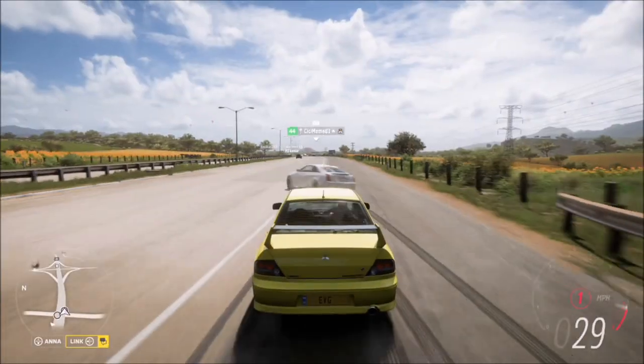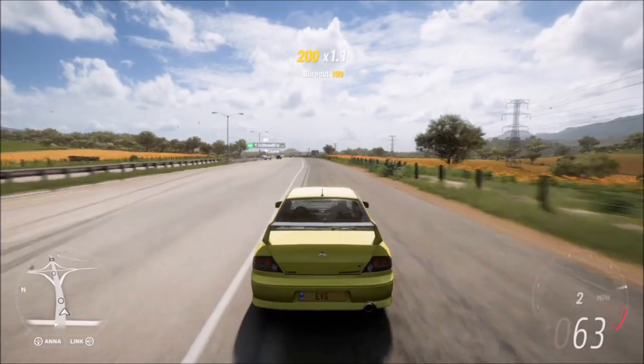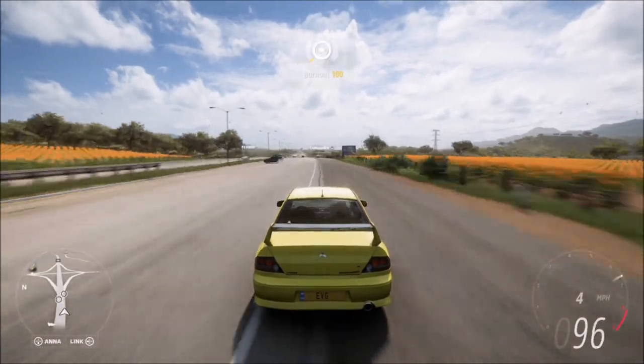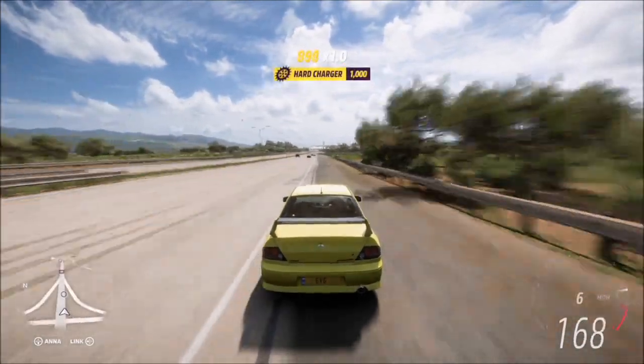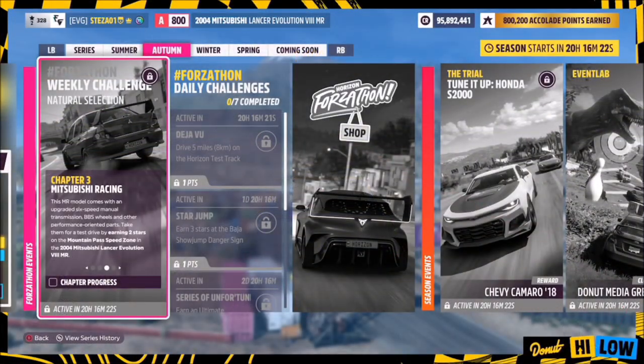The other way to do a burnout skill with a four-wheel drive car is to reverse and then quickly change into first and just bomb it down the motorway, then get your speed skill. You're pretty much guaranteed a burnout skill doing it that way, followed by the speed and the Hard Charger skill.